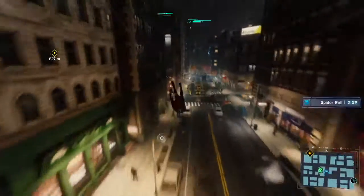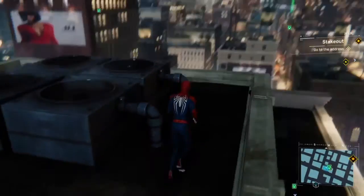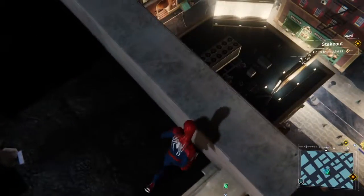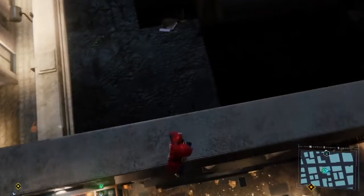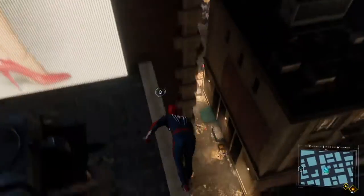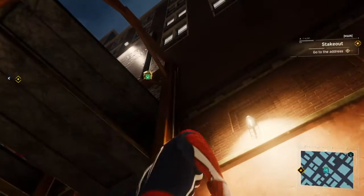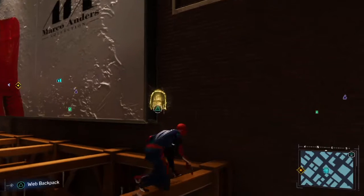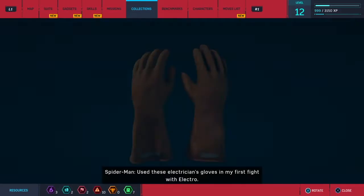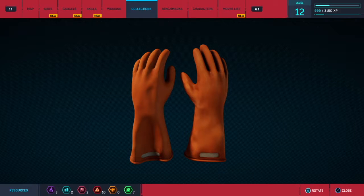There is a backpack here — let's try getting it. Over here? There it is. Archery is really, really useful. What is this? 'Used these electrician's gloves in my first fight with Electro — gave me the idea to add insulation to my costume, which saved my bacon more than once.' Clever.